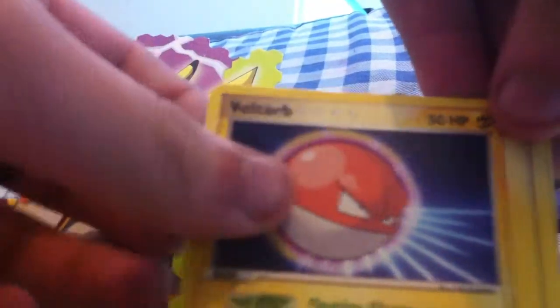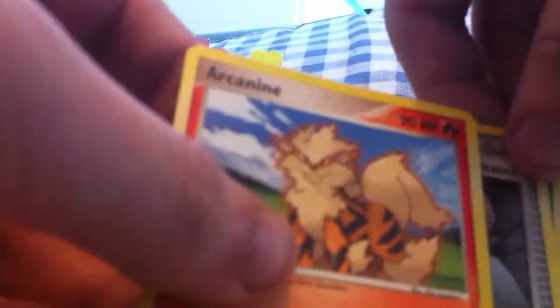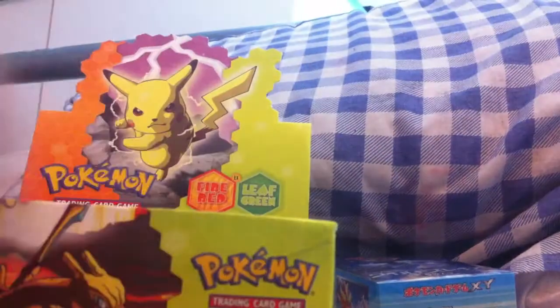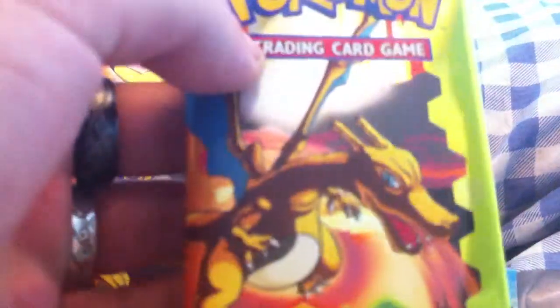Charmander, Squirtle, Cubone, Voltorb, Spearow, reverse is Tauros, and the rare is Arcanine. It's ridiculous — these packs are so expensive, it's almost a sad thing.